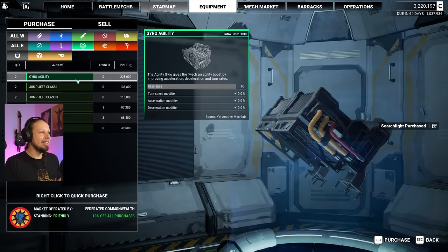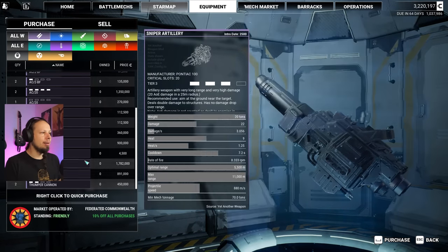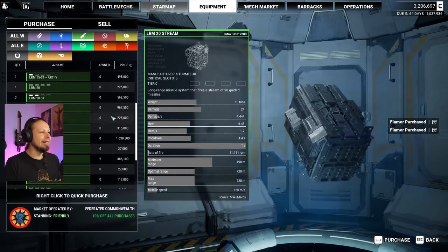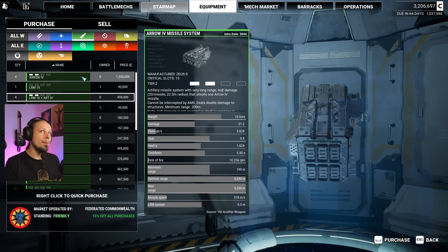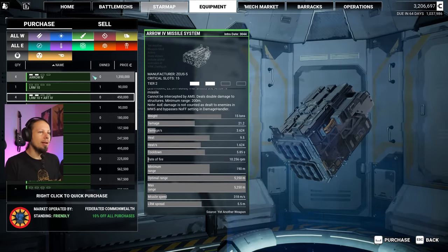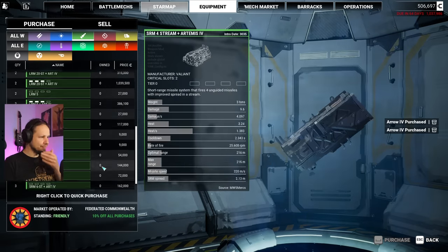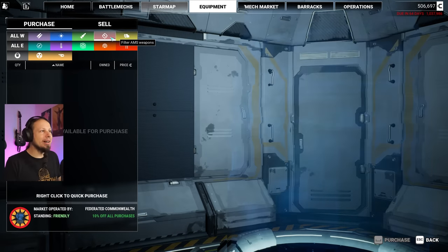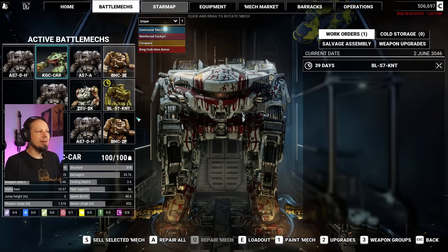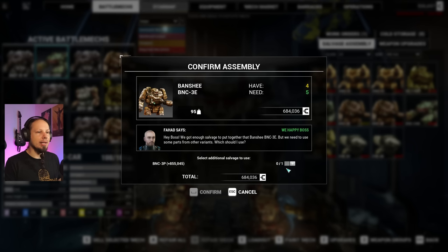Agility - no, we want mobility. Heat bank, ammo, weapons - nothing here. We have the flamers finally. And we wanna get good ones. Oh, there's double arrow! I think we wanna check a double arrow build. I'm gonna buy those just to have them. We are in the process of getting things we always wanted and we have a lot of money. We can also build another Banshee and I will totally do that.